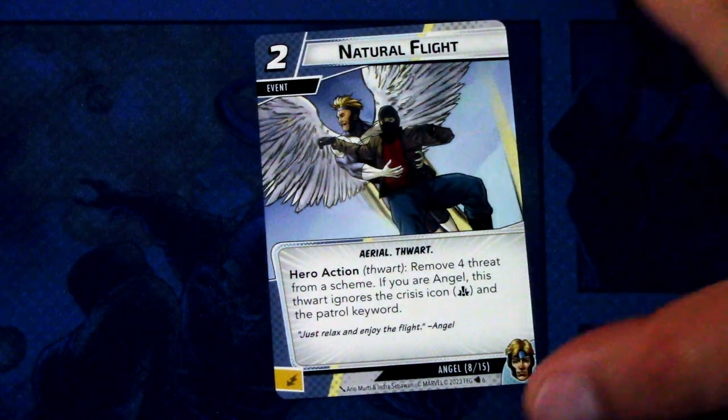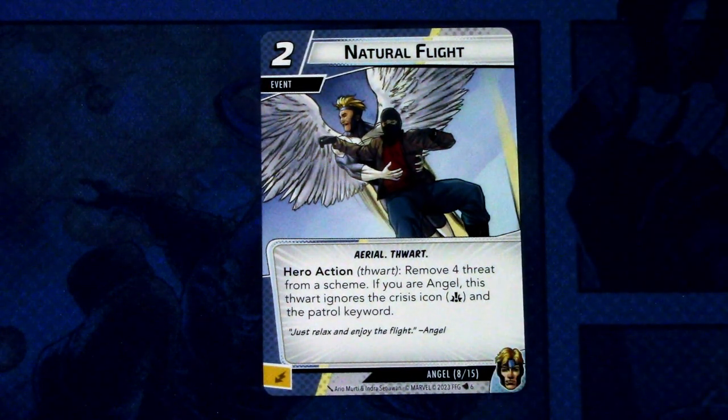Next we have Natural Flight — two copies. It's a two cost event, aerial and fort trait. Hero action: remove a threat from a scheme. If you are Angel, this thwart ignores the crisis icon and the patrol keyword. It can be committed as an energy resource. You can play this even in Archangel, but it is best played as Angel.